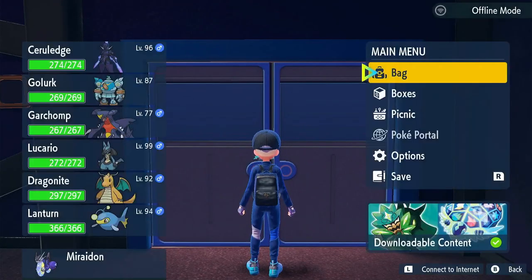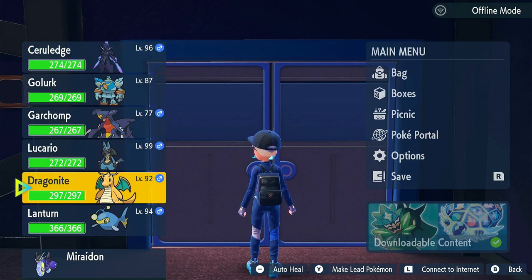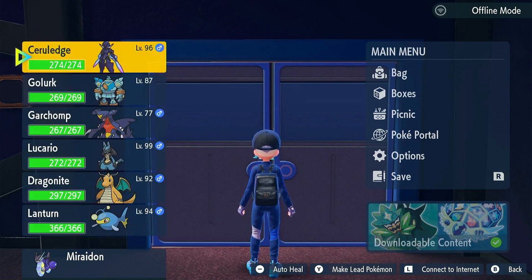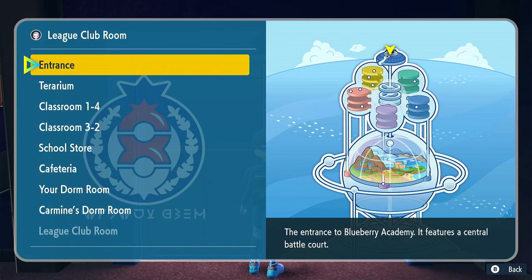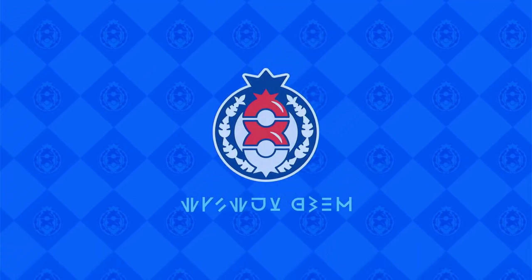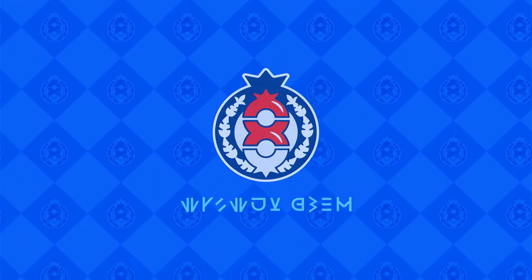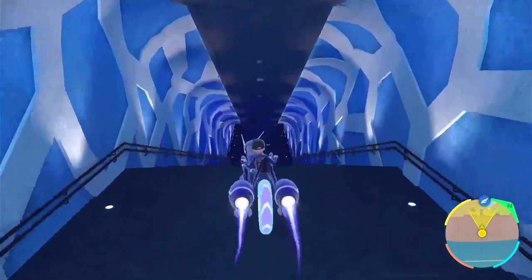I did change up my team. I've got Ceruledge, Glimmora, Garchomp, kept Lucario, kept Dragonite, and kept Lanturn. Pretty much the only one I changed out from the last video was I switched out Gardevoir and put Ceruledge in, because Gardevoir would take a beating since Amarys is a steel type. Let's head to the terrarium.